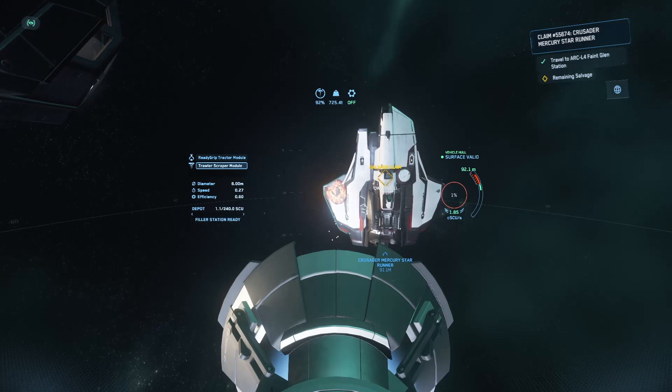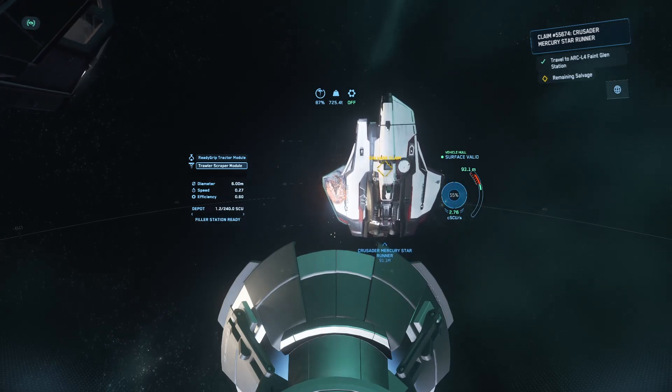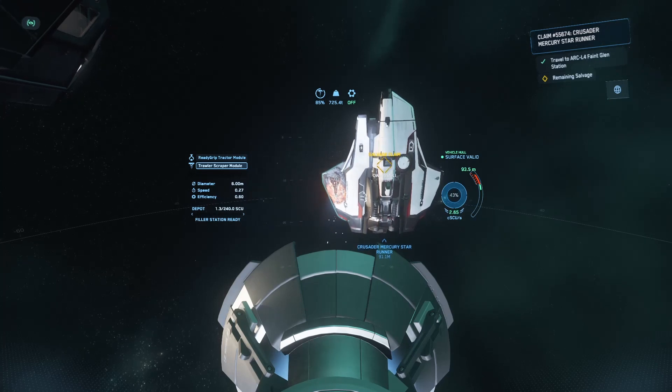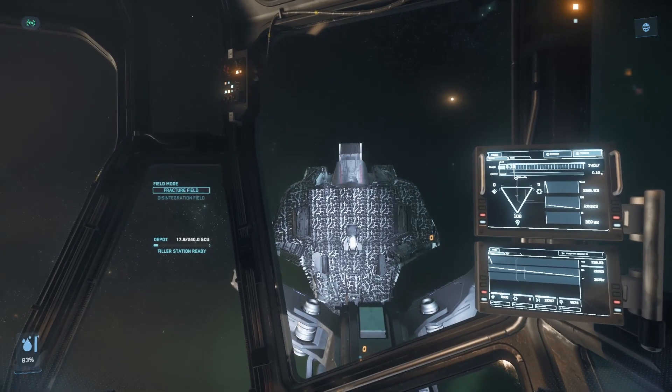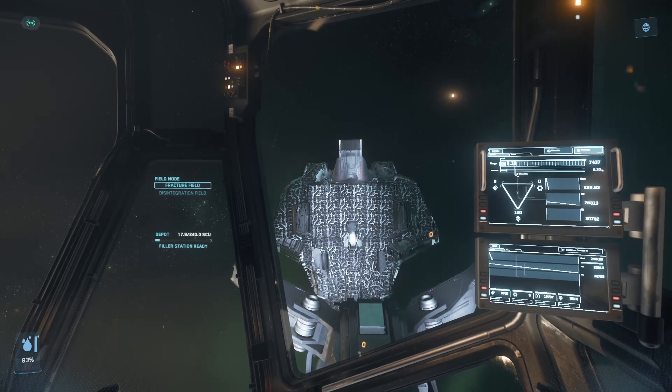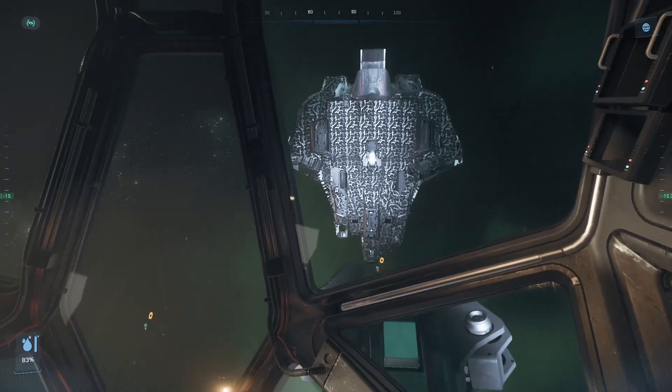If you follow the standard procedure, you start by scraping the hull to collect the recycled material composite. Then you fracture the superstructure, disintegrate the fragments, and collect the construction material. But what if I told you, you could get double the RMC from your salvage? Yep, you heard that right — double.